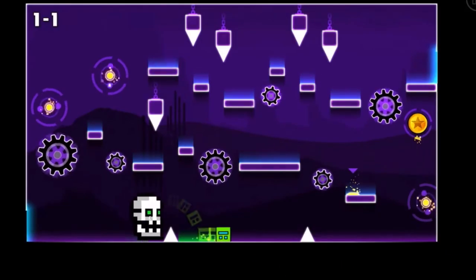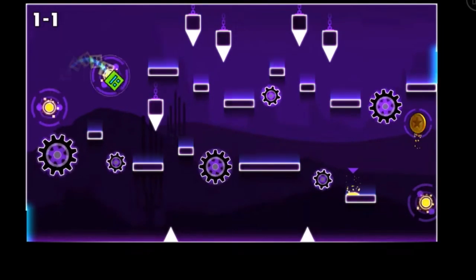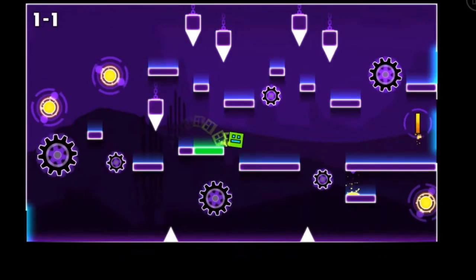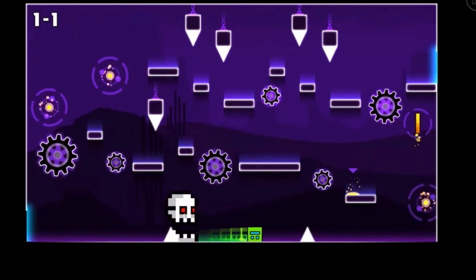There's a lot to talk about with the second coin. To get it, you have to skip the second orb, which sends you backwards, and the map rearranges into a new form so that you can get the coin. An extra jump is required to complete it. My final grade for this is honestly a B.